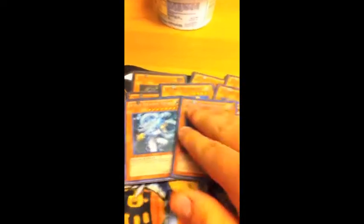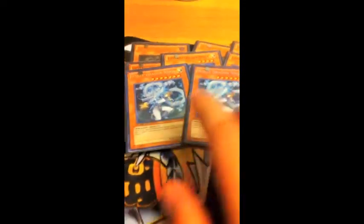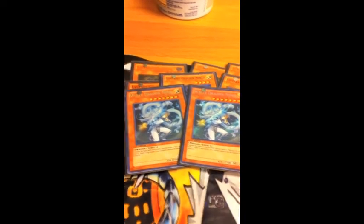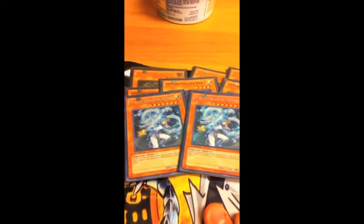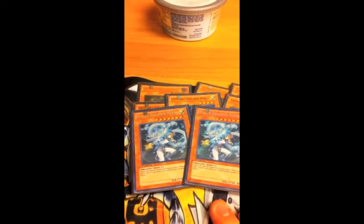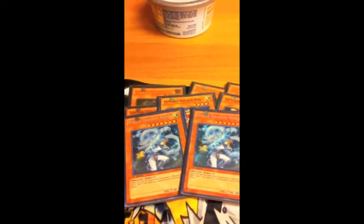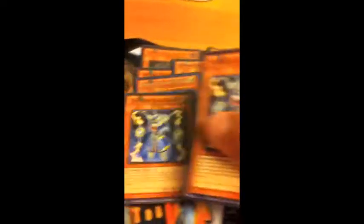Then you run two White Dragon Ninjas. White Dragon Ninja is your Ninjutsu Art target. He prevents your back row from being destroyed, but he can only be special summoned from a Ninjutsu Art card effect, meaning that if you want to summon him another way, you have to double tribute, which is sort of lame. But I'll get to how to get him out of your hand if he is in your hand.